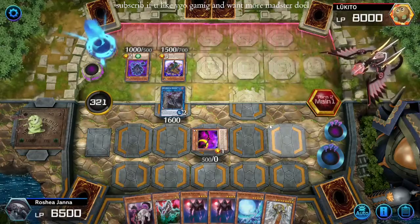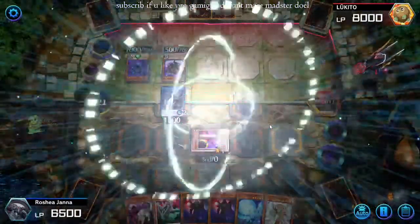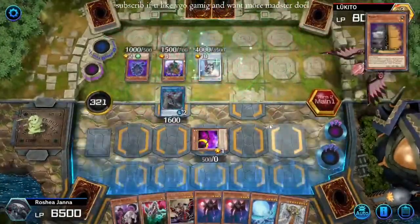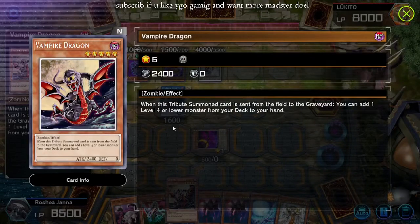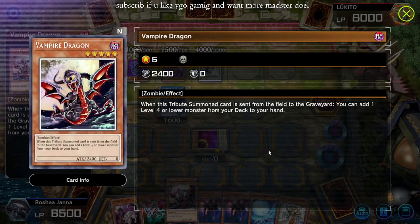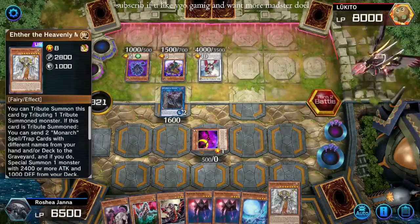You kind of just gotta max out on Retainers and Ghosts and Familiars, and put in more Shadow Vamps than normal. You gotta put in those Red Barons. Other cool stuff like Vampire Dragon, which looks ugly as fuck but it's a really cool card — you tribute summon it, and then if it dies you get to add any level four or lower monster from your deck to your hand. That's pretty crazy. Gotta have three Ether.